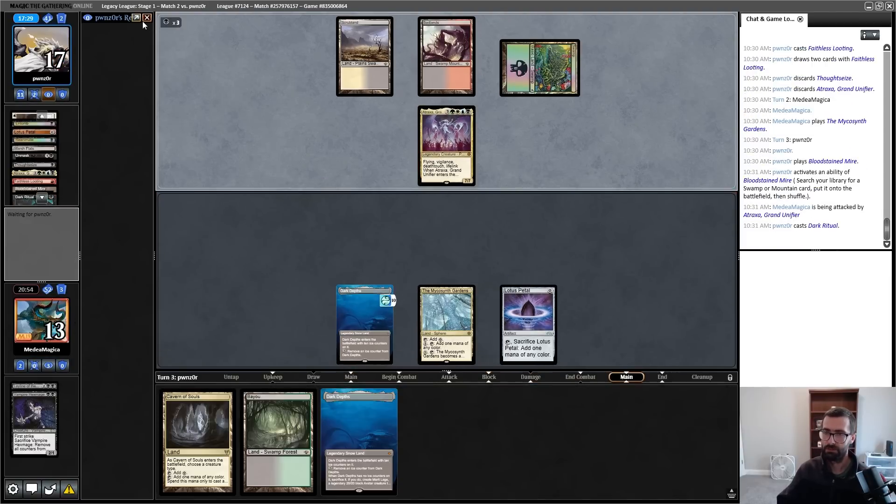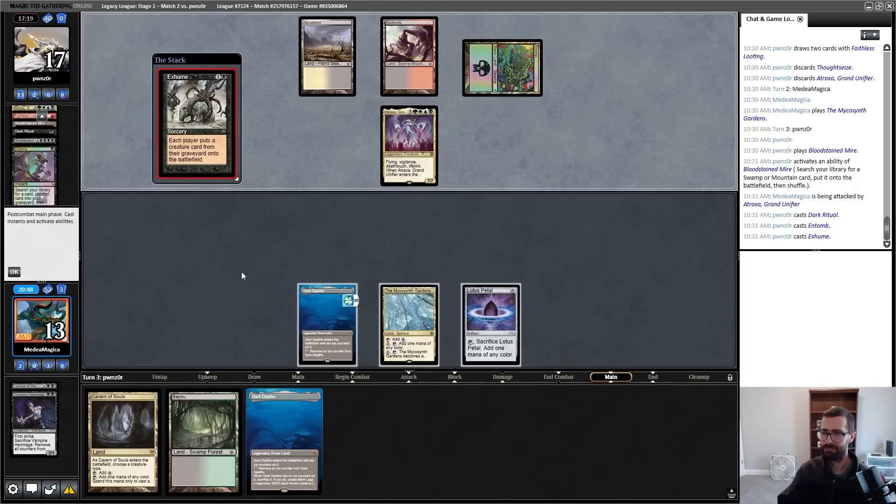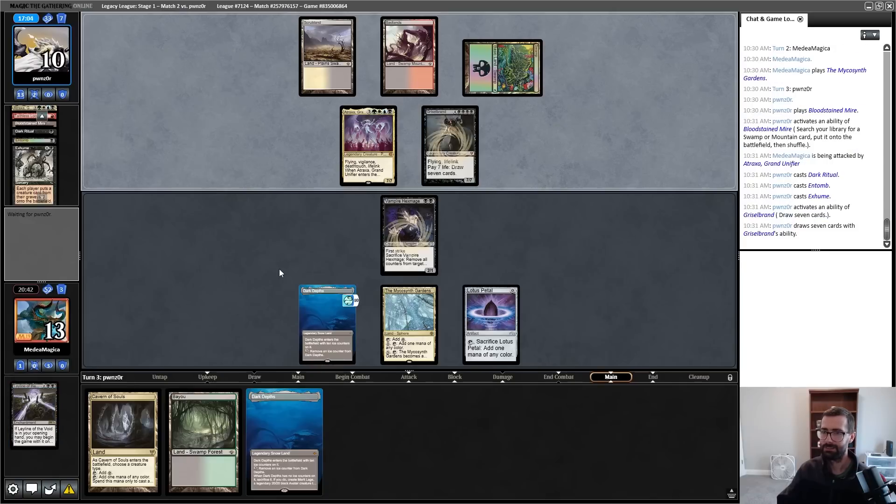Oh, it's an Entomb — yeah, I won't be seeing an Archon here. He just gave me Marit Lage. He also didn't get Archon when he had the option to get Archon. If I win this game, it is not on my own merit.